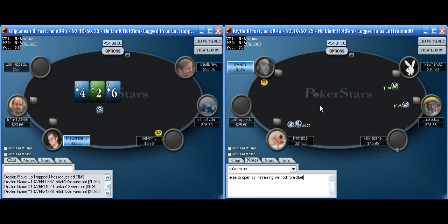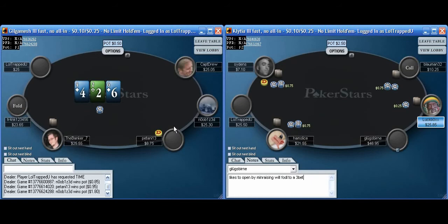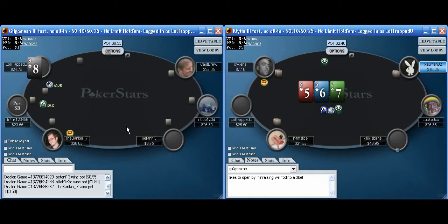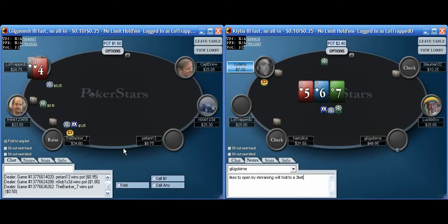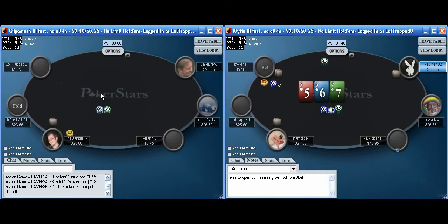I'll definitely fold 3-2 suited there. I have my HUD up and running, and about 10 hands will help confirm our reads. Right after the button, he was playing a lot of hands — involved in a lot of pots — but we'll let the HUD tell us that too. This player opens to five times on the button. Certainly 8-4 is not a hand I want to defend there.